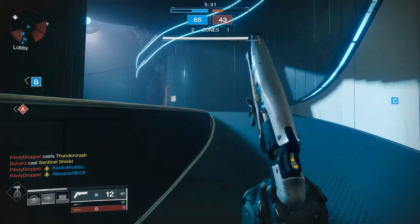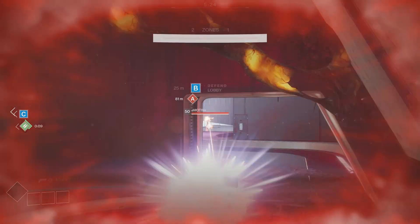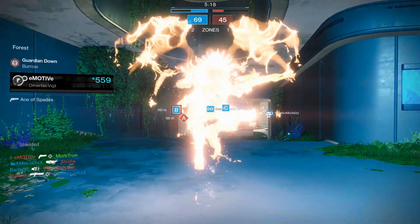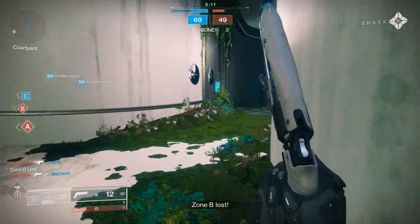A bunch of the enemy team is popping supers now — so that's no bueno. He got me with the Ace of Spades; I didn't know I was that weak. That's fine though — we've got a pretty fair lead on the enemy team. Trying to get a sniper pick right now but this isn't working out, so we're going to get our shoulder charge back.